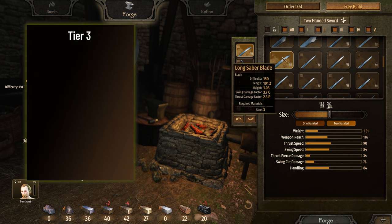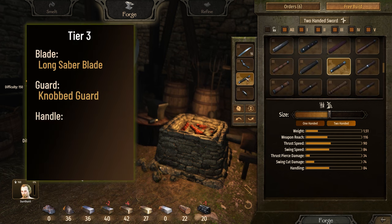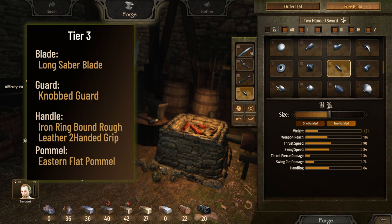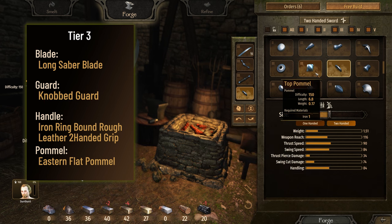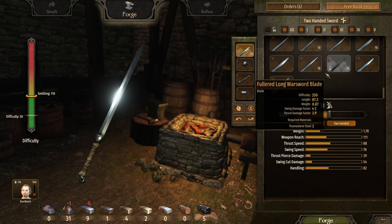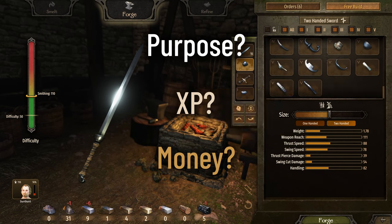The best tier 3 parts working together are: long saber blade, knobbed guard, iron ring bound rough leather two-handed grip, and eastern flat pommel. Although the eastern flat pommel is the best, it requires one steel and only adds about 500 more to the value. A better option might be the top pommel, which requires one iron. Beyond this point, you need to determine why you're smithing — is it for XP, or money, or both?